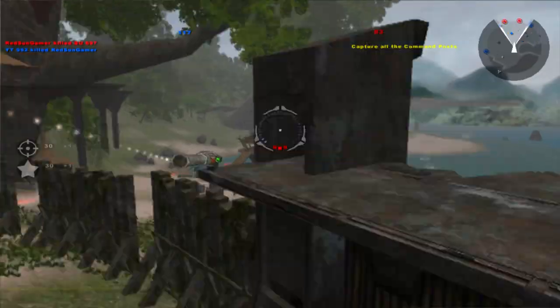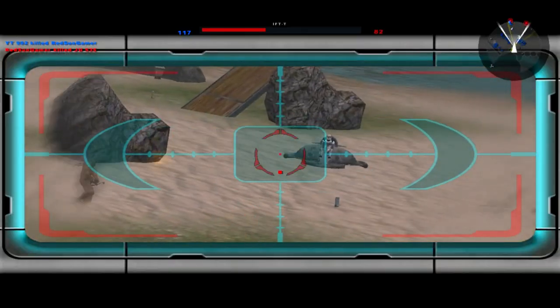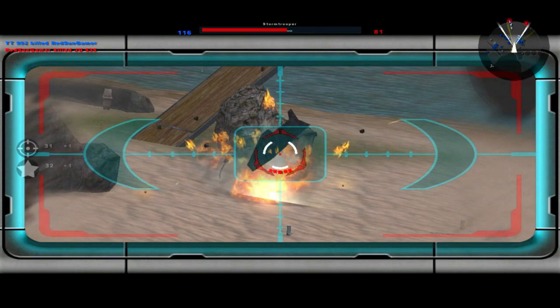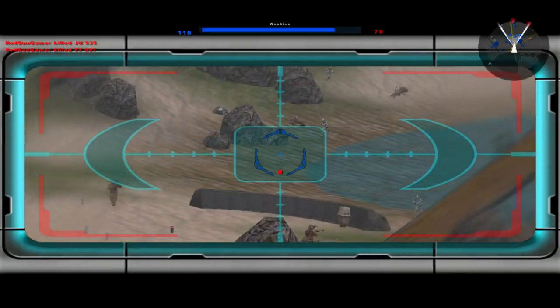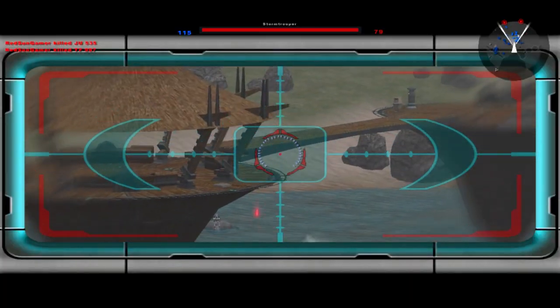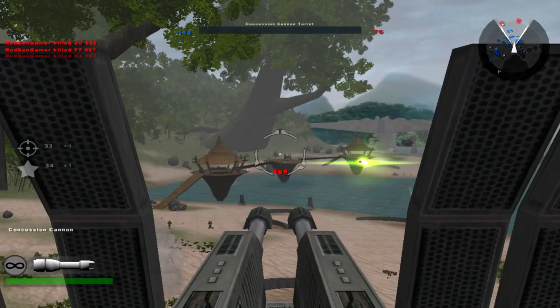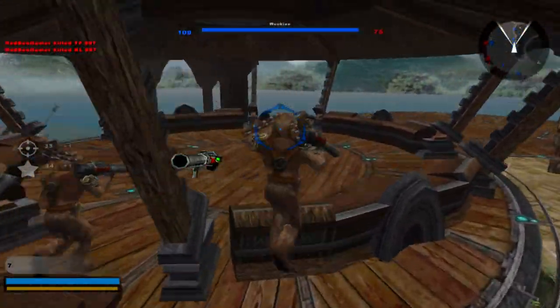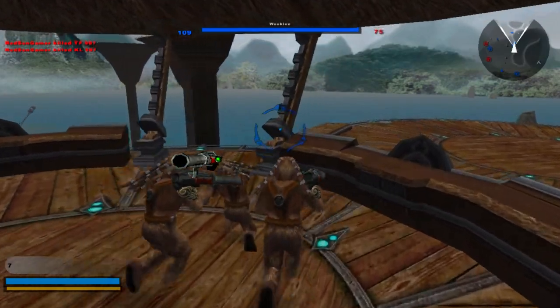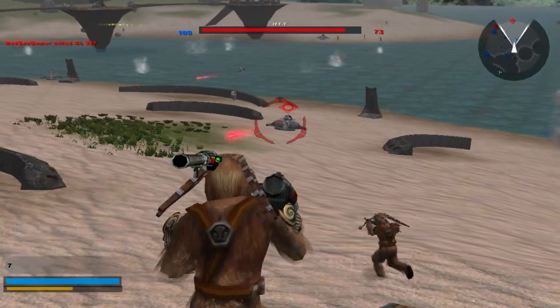I guess we could use a missile launcher now, or take a turret. Oh, he knew he was dead so he got out — that's pretty smart of that clone. I actually wish there was a hero for the Wookiees — I think it's just normal Chewbacca. But I actually wish we got a Jedi in here too, that would make things a lot cooler.